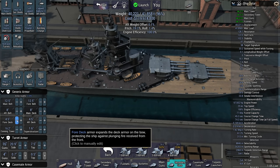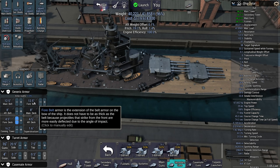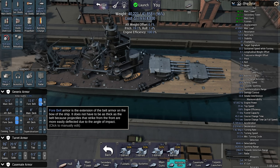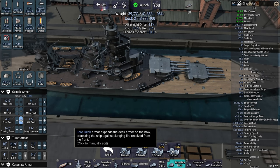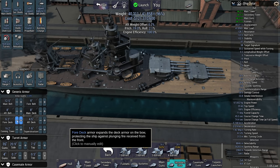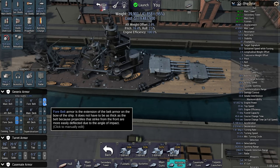Here we go. The four belts are going to be critical. What if I put this at like nine and increase the four-deck strength? Deck armor is really expensive.